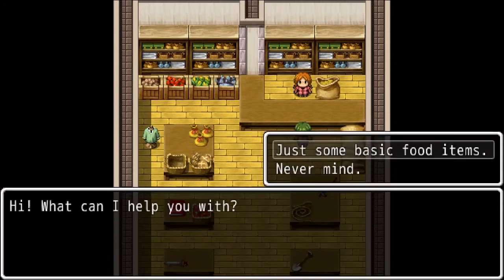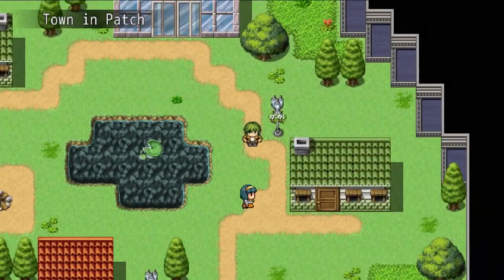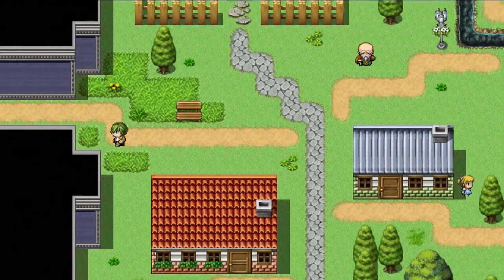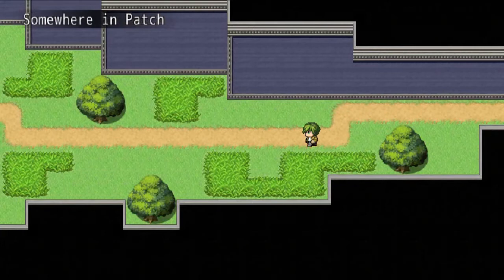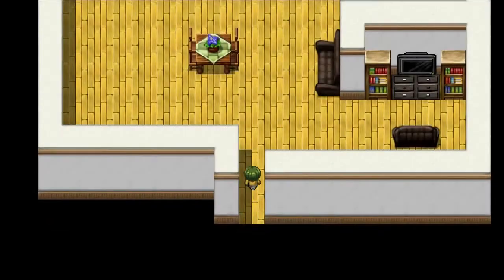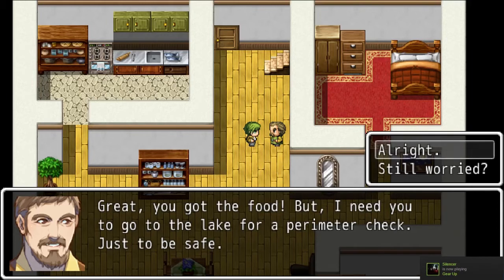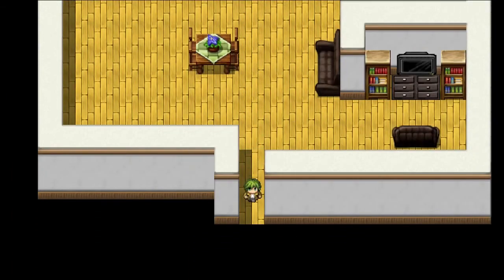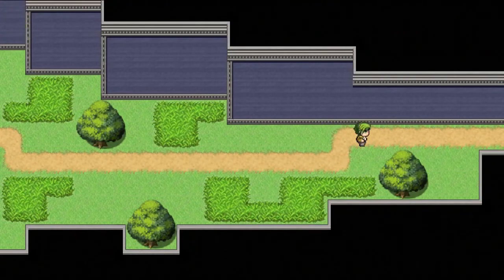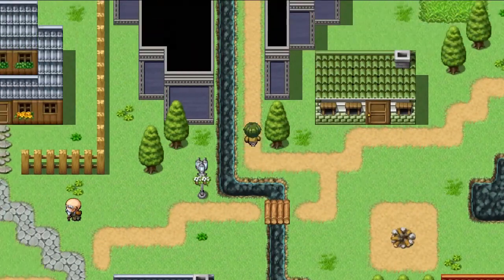We gotta go to the lady over here. "Hi, what can I help you with?" "Just some basic food items." I'm actually really surprised she knows what I mean by basic food items — like bread, apples, something. But I can't really complain. Okay, let's go over here and we're going back home — going to bring the food back. Now, I've actually been watching a lot of RWBY lately, specifically RWBY Volume 1. "You got the food. But I need you to go check the perimeter around the lake." Okay. Ever since I got RWBY Volume 1 in Japanese, I've been watching it a little bit more than I should.